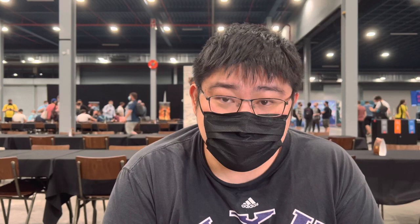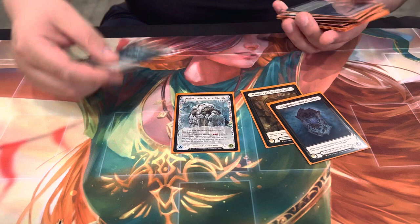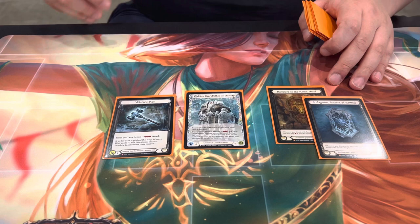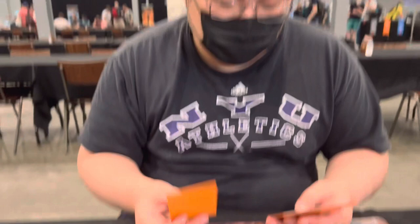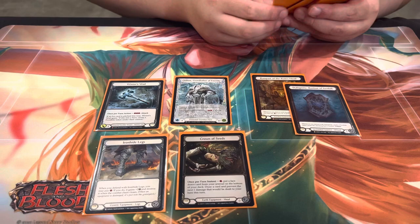Let's jump into your deck — you were playing Oldham. Tell us what equipment you played. Oldham's equipment is pretty standard. Oldham is powerful because of his weapon and shield combo. I decided to play both shields — some Oldham lists only play Rampart, but I wanted Stalagmite to play a more aggressive style against Fai or Viserai. As for other defensive equipment, it's pretty standard: Crown of Seeds, Iron Hide Legs, Crest of Fist, and Fyendal's Spring Tunic.